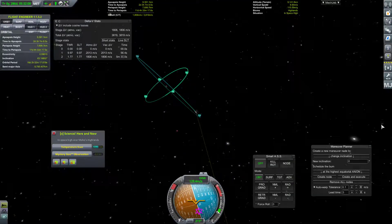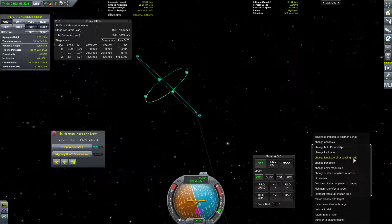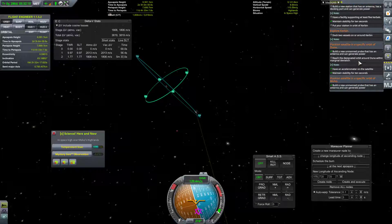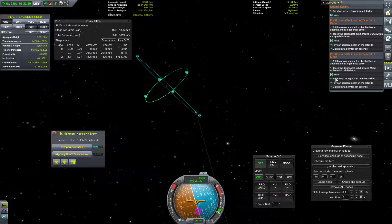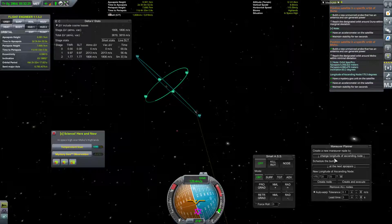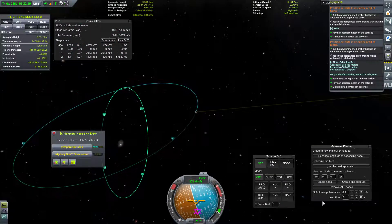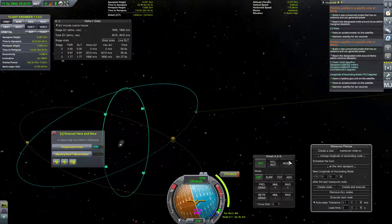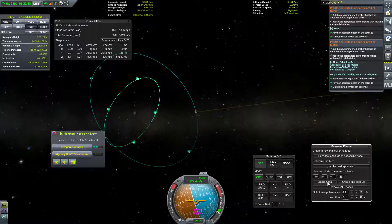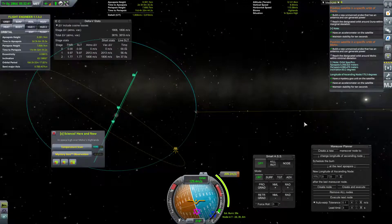Now we just need to do the longitude of the ascending node. So let's change our longitude here. Specific orbit of Moho — we want a longitude of ascending node of 175.3 degrees. Let's see if that's west. Create node. No, that isn't what we're looking for at all. Remove all nodes. Let's try east. That isn't what we're looking for either.